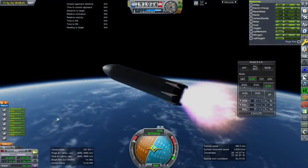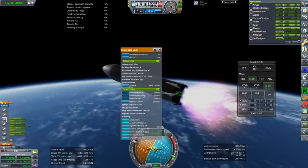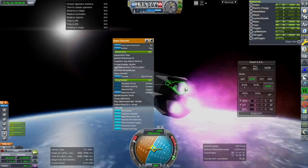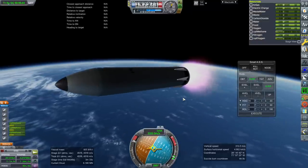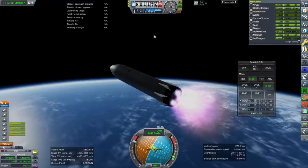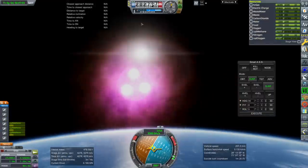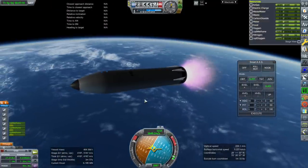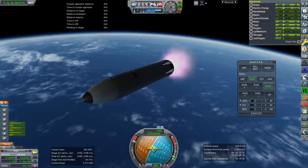We are at a sufficient thrust-to-weight ratio where I'm going to shut down the sea level engines. To simulate steering by thrust differential we do have gimbaling on the vacuum engines, since I'm not actually steering by thrust differential here. The thrust on the hydrolox engines is about the same - I did the calculation and it seems like from the same engine space you get the same thrust. I do have an odd offset for the vacuum engines here but I put them on hastily.